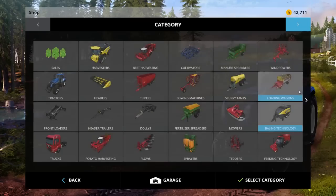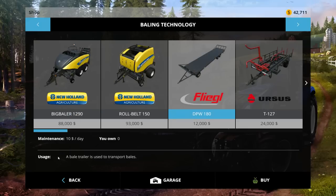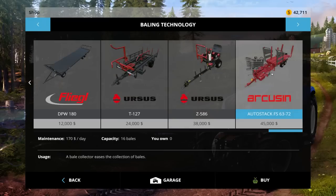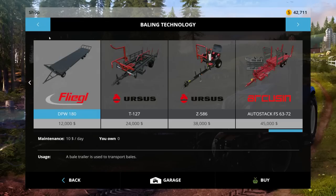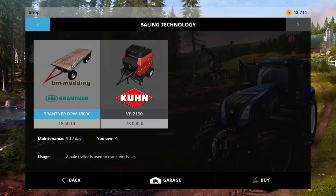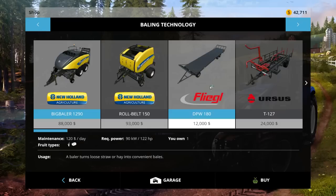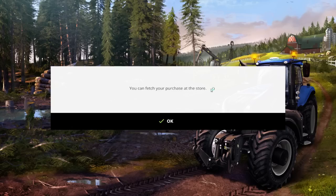As you can see, we have a few bales around here and we need to pick them up somehow. So I have the front loader there, and we have a couple of options. We can get the Flygle bale trailer to transport bales, but I don't honestly think we have a tractor that's powerful enough to pull all those bales. So we can go with this, which is $12,000. I actually have a mod already for baling — this is the BM modding trailer. It's $18,000, which is actually more money than I want to spend at the moment.